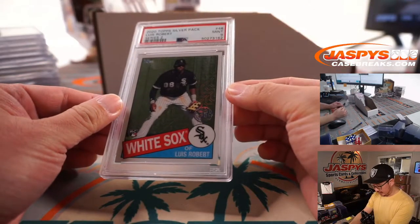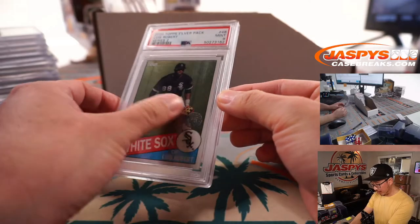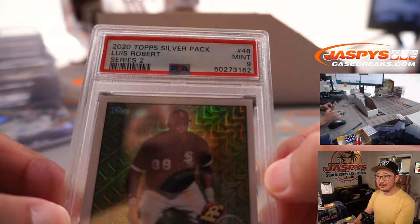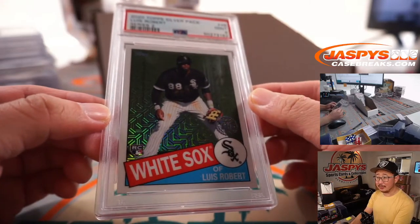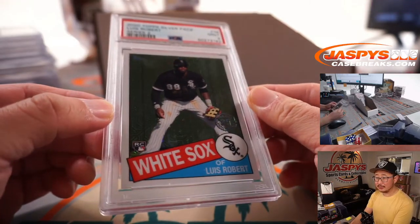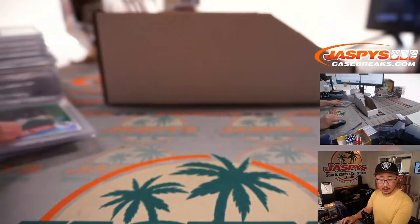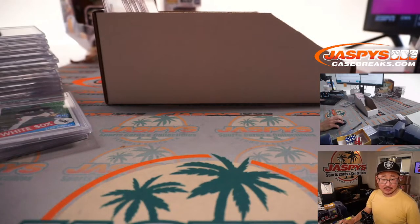Another graded card — Luis Robert, rookie Luis Robert from a Series 2 Silver Pack, PSA 9. Get well soon, Luis Robert. White Sox. PJ with the Chicago White Sox — the Southsiders.